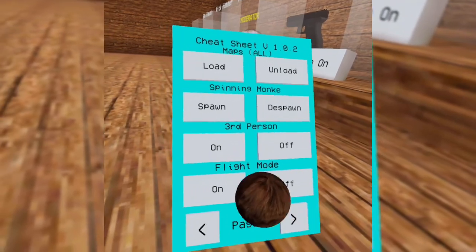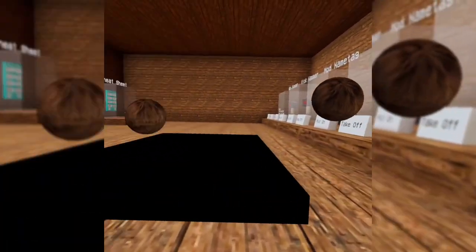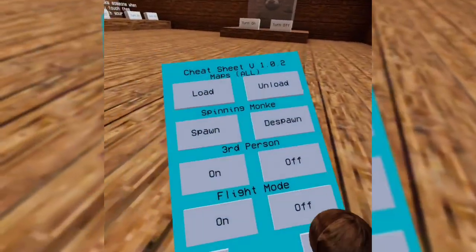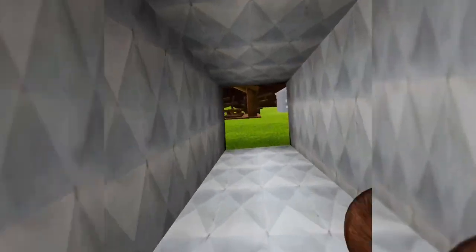Whoops, flight mode! There it is — use your left trigger to go flying. In my opinion, this game is amazing. Let's get on with the other stuff.